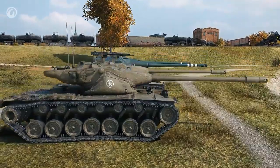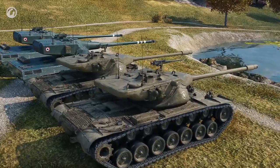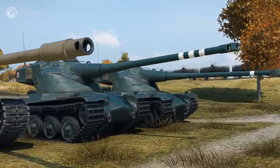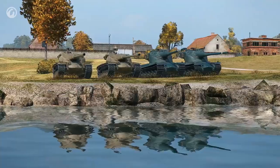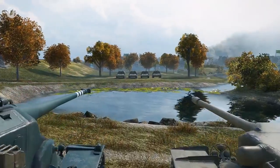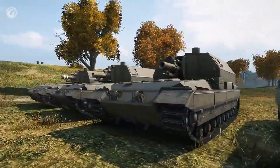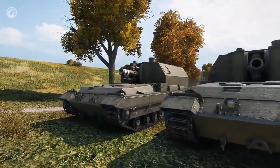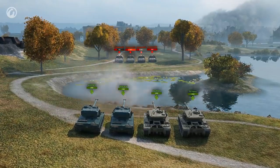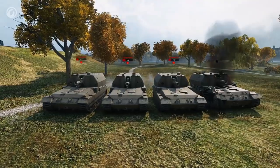We'll take two T57 Heavy and two AMX tanks. This choice is not accidental. Both vehicles feature 120mm guns, equal average damage, and almost the same penetration with armor-piercing and high-explosive shells. The key difference is the type of premium shells they have. The AMX features armor-piercing composite rigid shells, and the T57 Heavy can fire high-explosive anti-tank shells. The targets are placed not far from our vehicles. I don't think any of the tanks will have problems penetrating their armor, but let's see. The first tank fires an AP shell, the second shoots an APCR shell, the third vehicle goes for a HEAT shell, and the fourth fires an HE shell.